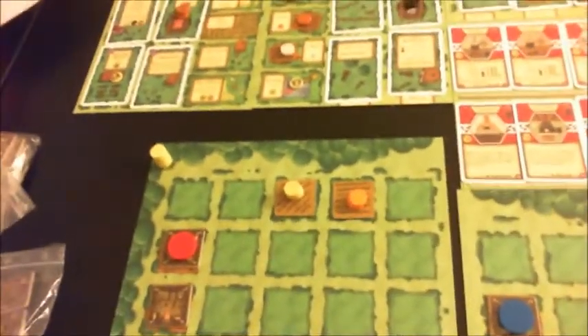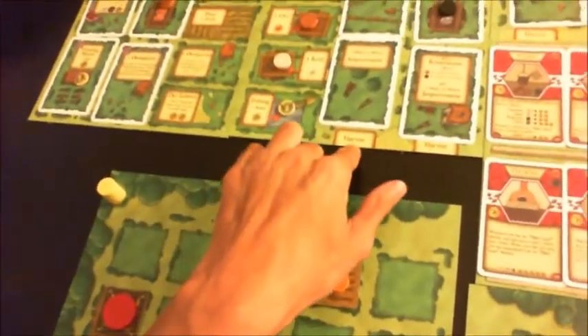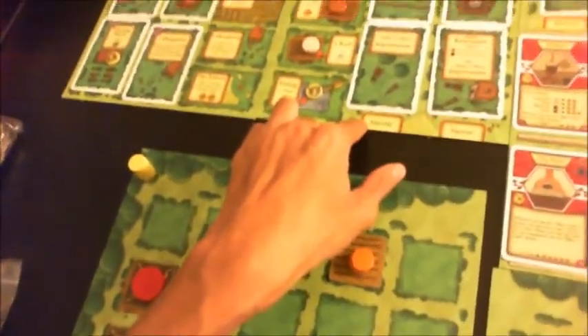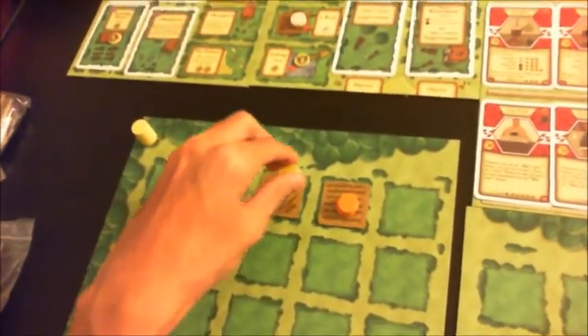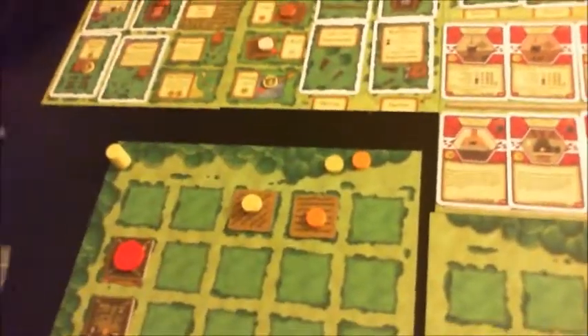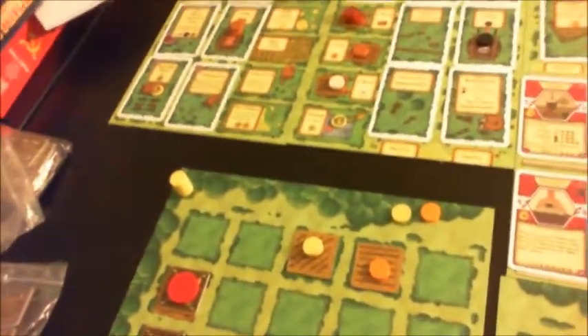The cool thing about grain and vegetables is the harvest. Harvests are marked at the bottom of the boards. Once you go through one season you will hit a harvest, and there are several harvest points throughout the game. At each harvest, you can take a grain or a vegetable from your field. They then become new seeds which you can use to plant new fields or feed your people.